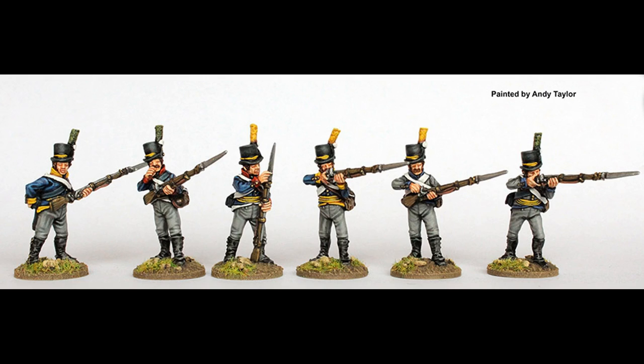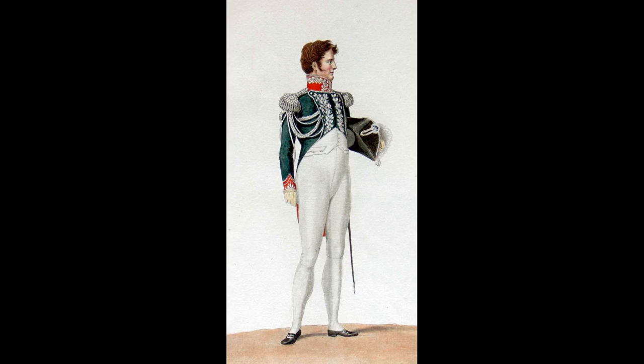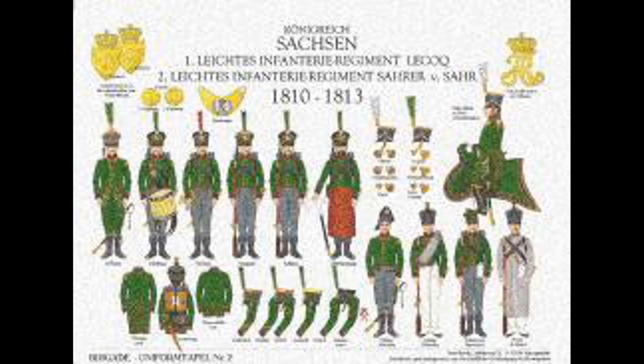One of the other pluses of collecting a minor nation is that it makes you expand who you're looking at in terms of manufacturers. The Perrys are obviously absolutely awesome but they have gaps in their ranges — for instance they don't do any Württemberg Garde du Corps. I actually did a video on converting your own out of Perry plastic Cuirassiers, but straight out of the box you can't go onto the Perry website and find them. Once you put that into Google, all of a sudden you've got these whole new manufacturers you may not have known about.